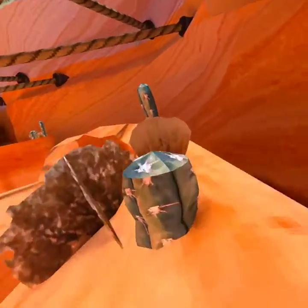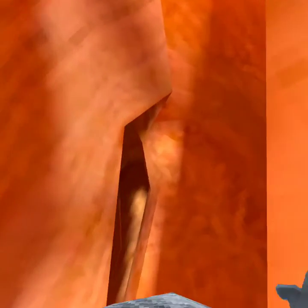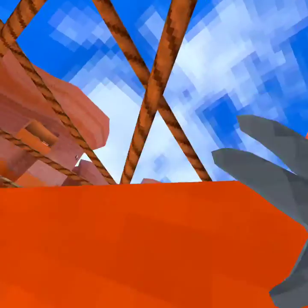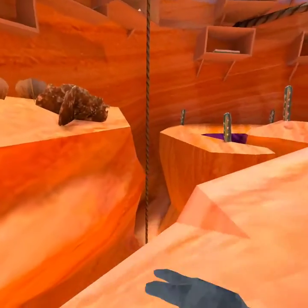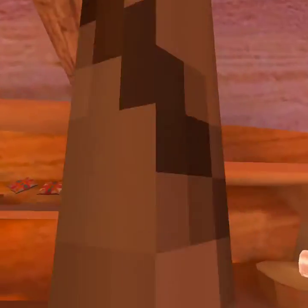So yeah, these lights basically help you get around the map super easily. Whenever you're trying to get around the mountains you can easily use any of this stuff, or maybe if you need to get up somewhere quickly, use the rope.